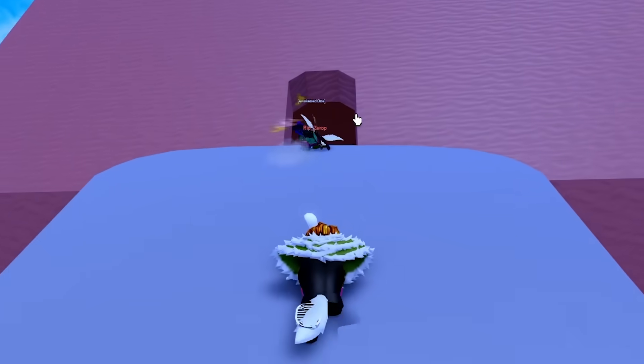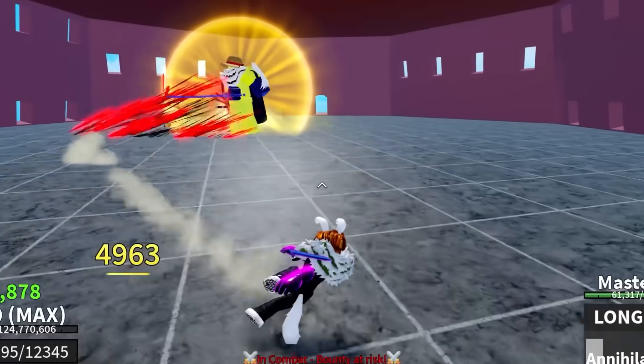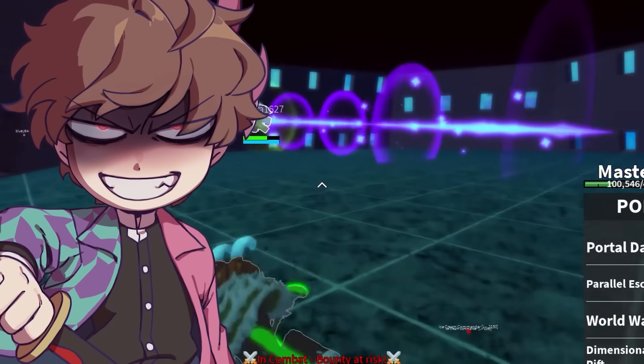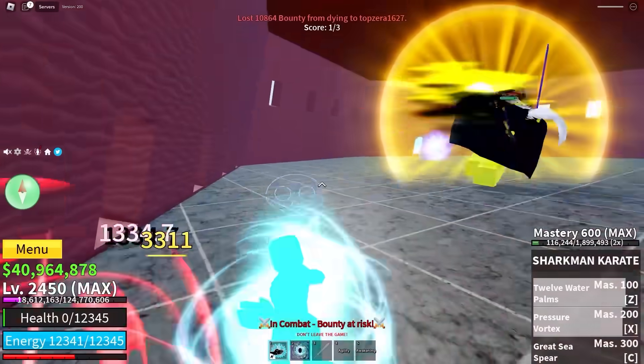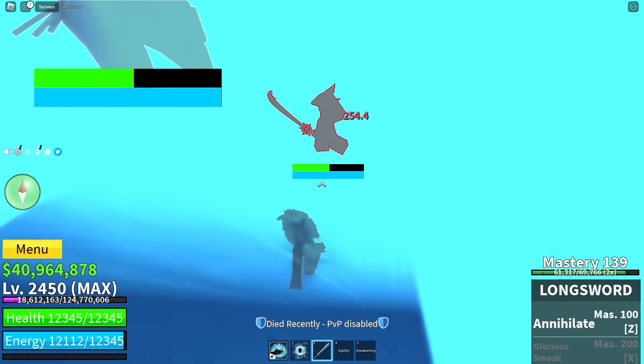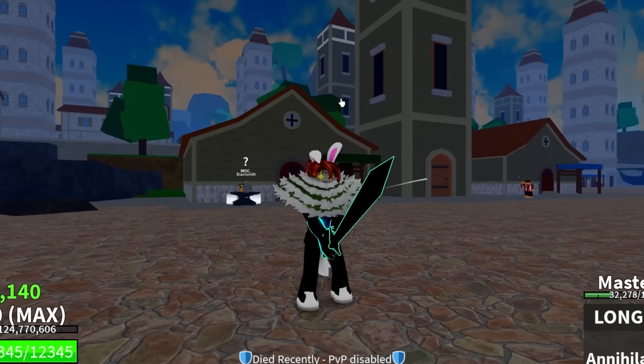The Cake Queen boss event is happening — don't mind me, I'm just here to get some damage. I'm being aimed at though — annihilate! That's my brand new move. I walk over and attack the Cake Queen directly. Already at mastery 183. We finally got mastery 200. Now that we've leveled up the Long Sword, let's hope the third sea blacksmith gives us a discount or something.